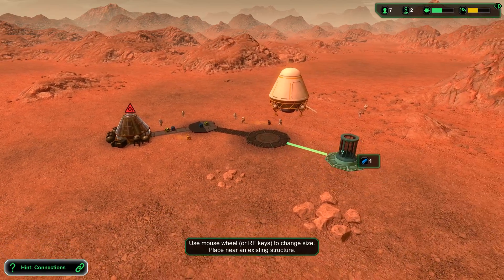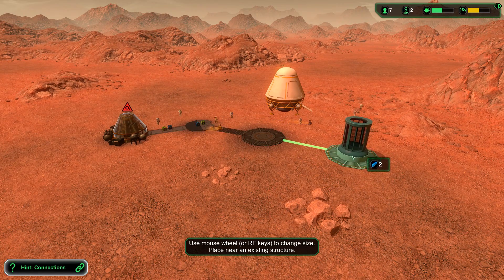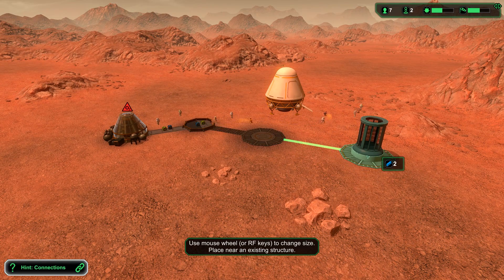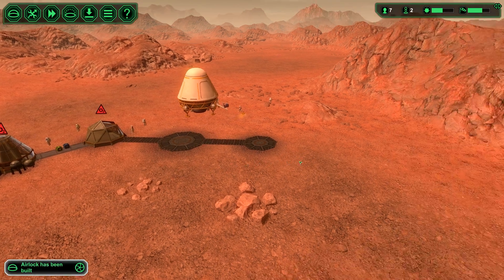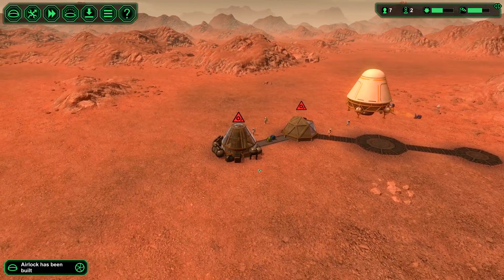Power collector — so that's kind of like a battery. You can scale these up and down inside. I don't want a ginormous power collector — the smaller, the better for me right now. There we go. Music's fairly decent.